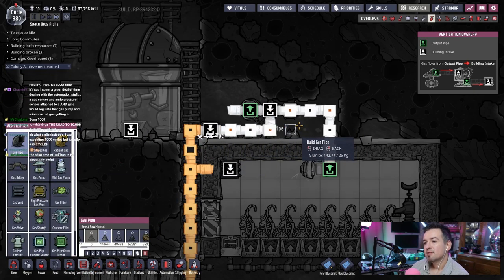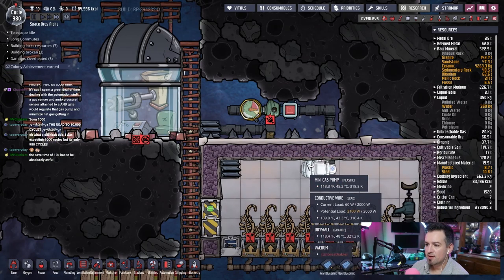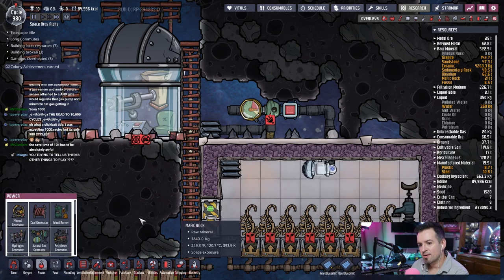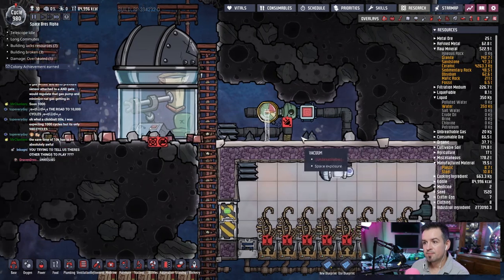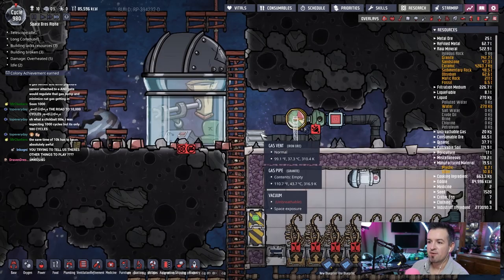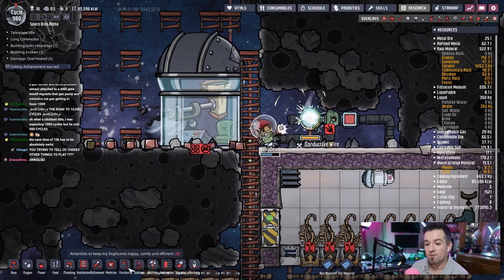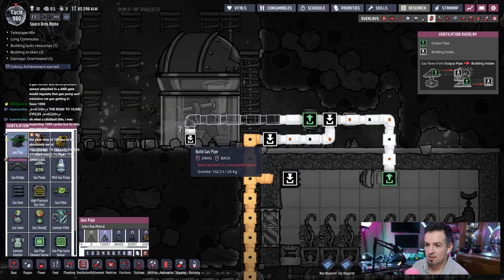This will basically eject everything — when I see that little flame thing it makes me worried. I've got to put a wire on that too. That's working perfectly because there's no oxygen in there, so it's just going to keep venting and space is infinite so the pipe will never back up. That's exactly what we want. Now let's get the ventilation pipe hooked up.